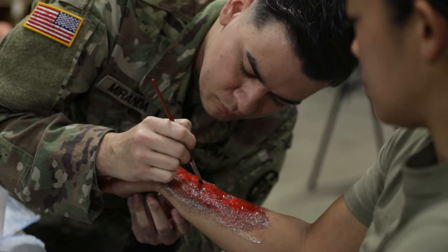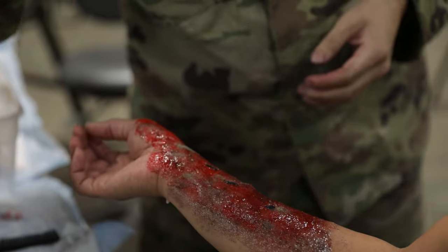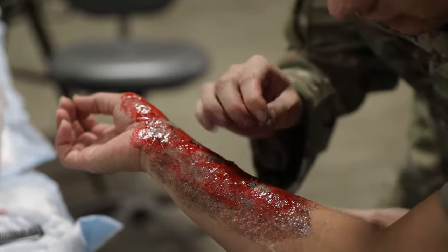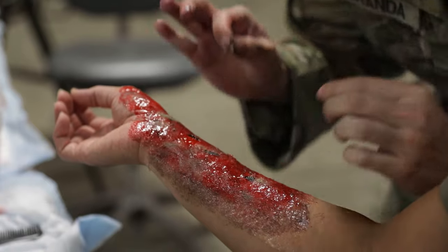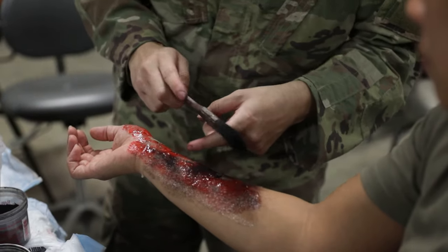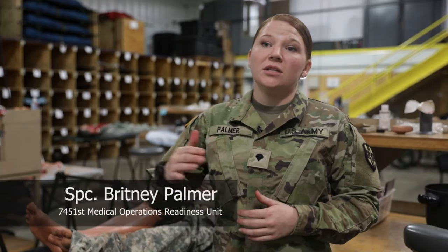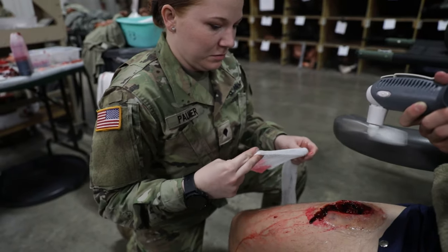MUAGE is creating the effects of injuries so that they can take those injuries that could potentially be real life and treat them as if on the battlefield. We are simulating what CLS would do — our combat lifesavers — and any interventions they may apply hastily on the battlefield, so we can get them to their Role 1, Role 2, or Role 3 hospital based on those injuries.